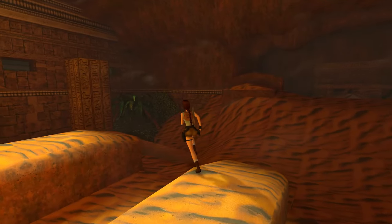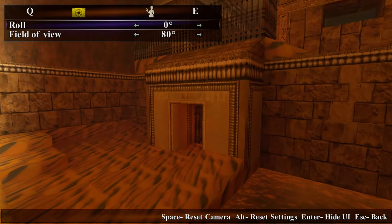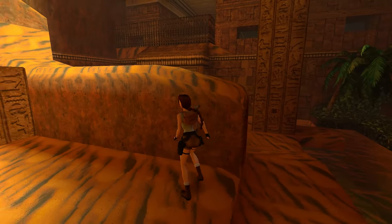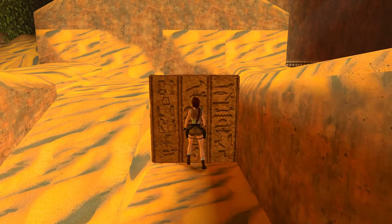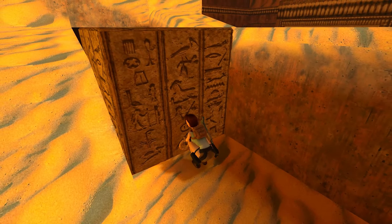We got our hands on a key. You might be wondering why we're not entering here — that's because there's a grate and behind it is a large health pack we'll access from the other side. Now that we have the key, the shotgun shells, and the magnum clips, and we've cleared this area of enemies, let's see what the Sphinx is guarding.